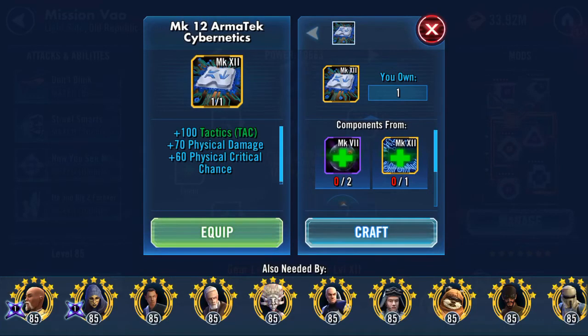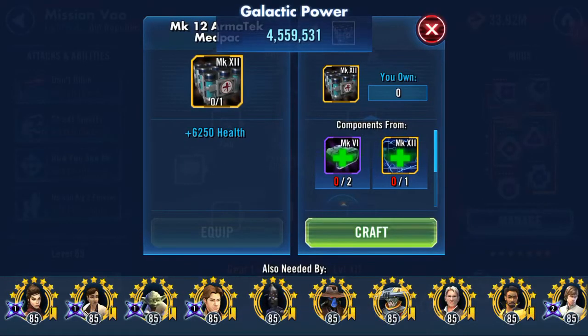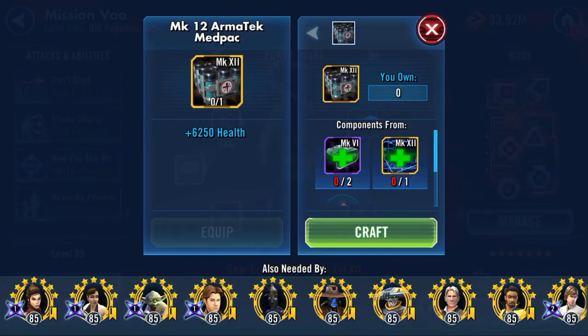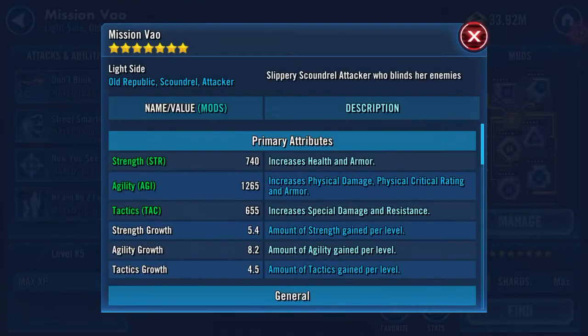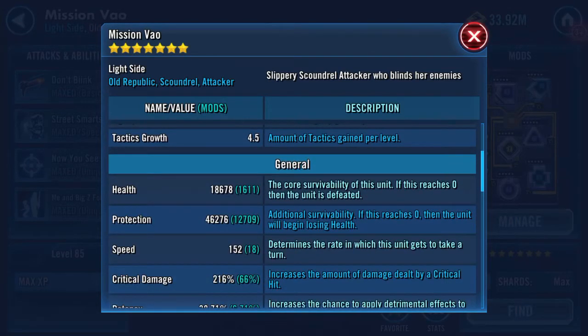Tactics: physical damage, physical critical chance — let's give her that. Not deploying the health one, but here she is. Probably should have showed you what she looked like before, but there will be a video of where I had got her to. Here she is now.